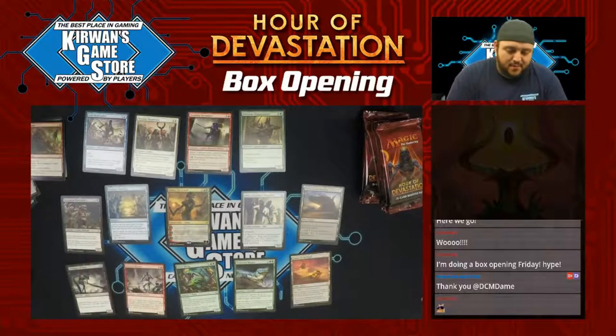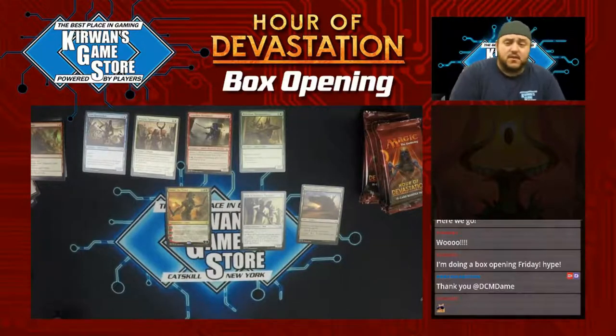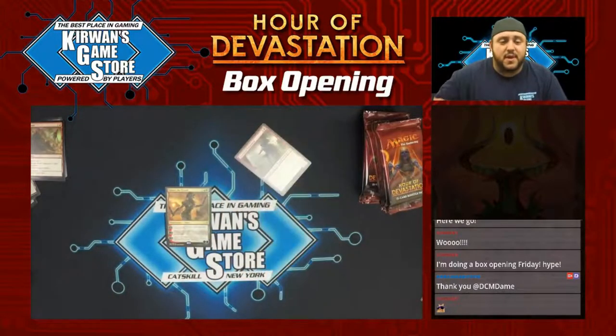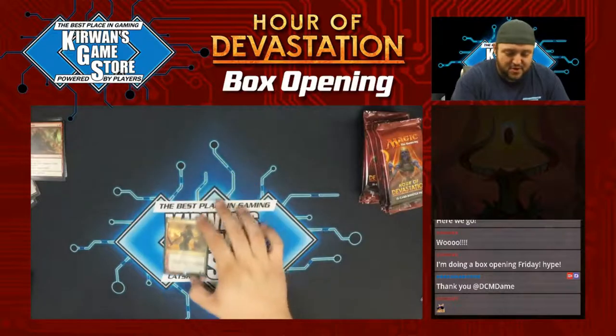Let's see what this guy does. Plus one: give one target creature double strike until end of turn. Minus two: Samot the Tested deals two damage divided as you choose to one or two target creatures and/or players. Minus seven: search your library for two creatures and/or planeswalkers and put them onto the battlefield, then shuffle. Can you say doubling season? Seems really good here. I think Samot in terms of standard is maybe a little underrated — it's not super powerful compared to planeswalkers of this color in the past. But Modern, Commander, you name it — doubling season. This card looks pretty cool to me.